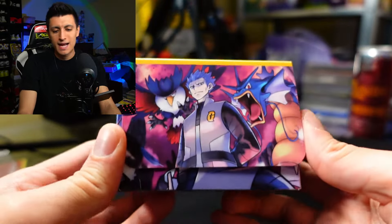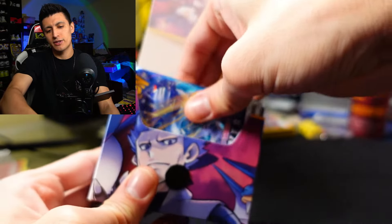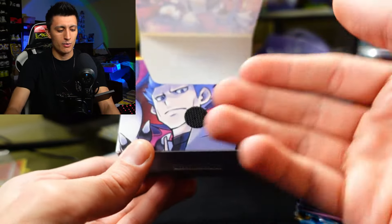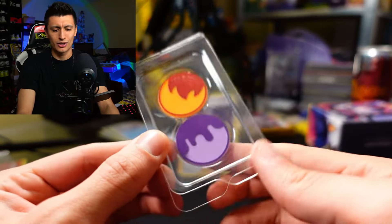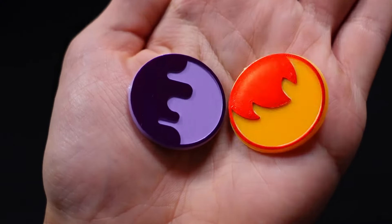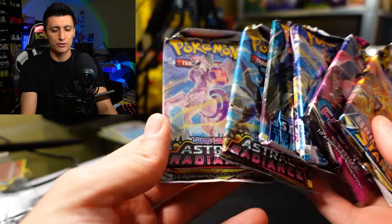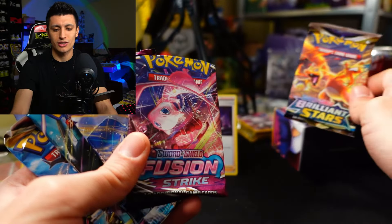They also include a jumbo coin featuring Cyrus with a cool shattered ice rainbow look to it. Now it's time to get to the booster packs inside. You get seven packs in total — Brilliant Stars, Fusion Strike, Silver Tempest, Silver Tempest, Silver Tempest, Astral Radiance, and Astral Radiance. We'll save Brilliant Stars for last. Maybe we can pull a Charizard — some Charizard hunting for the last pack.